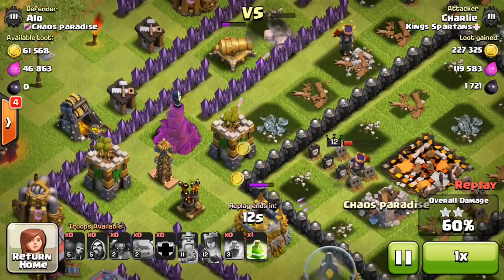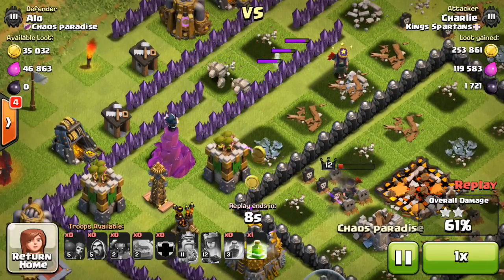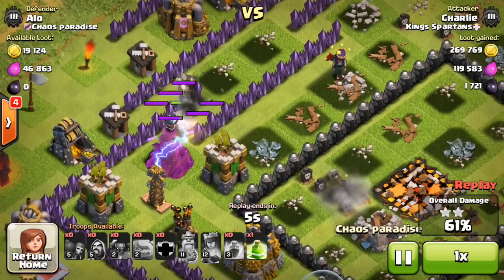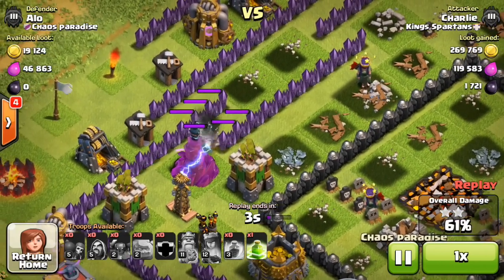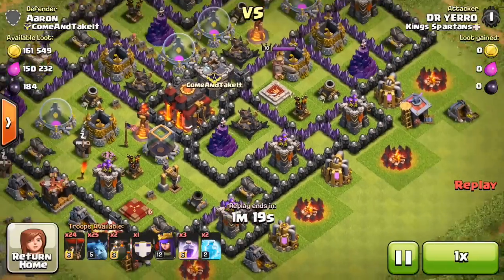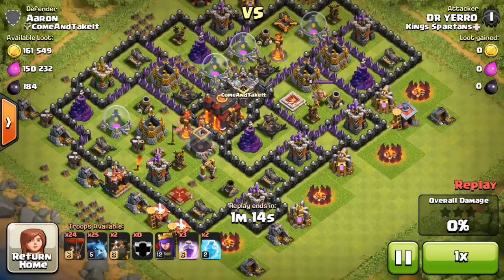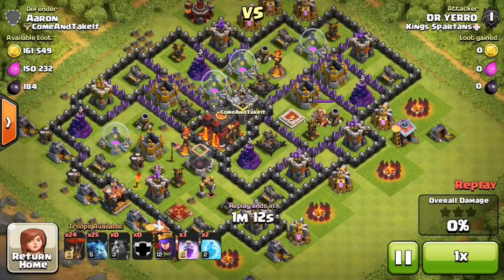He's already at 60%, two stars. His Queen goes down unfortunately. Someone else recorded this raid so it was a little cut up and didn't show the full loot, but he won about 300,000 loot and about 1,700 dark elixir — pretty solid. Nice job on that two-star.